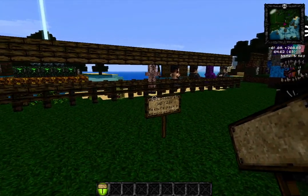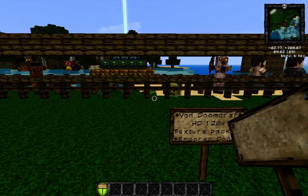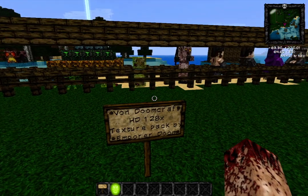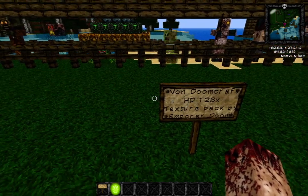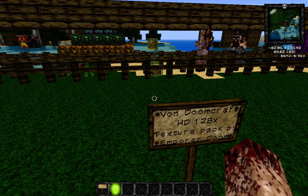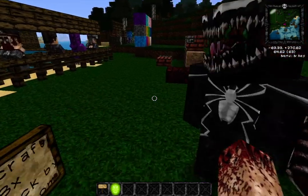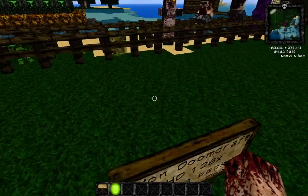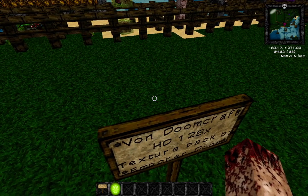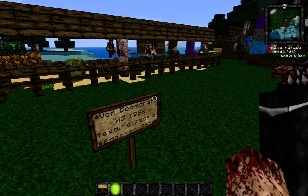Hello everyone and welcome back, I'm here with Matt again. Today we're doing something different — we're doing a texture pack review on the Von Doomcraft texture pack, the one we've been using for our videos. It's the HD texture pack by Emperor Doom himself. This texture pack is still in beta — he hasn't done the animals and hasn't completely finished it yet, but it's great of him to allow the public to use it before it's officially completed.